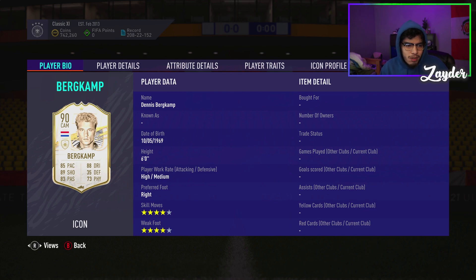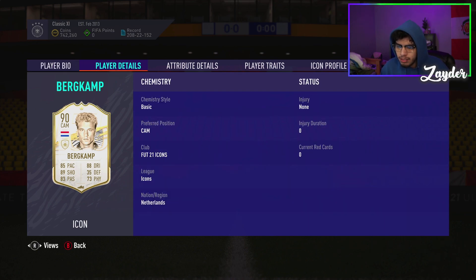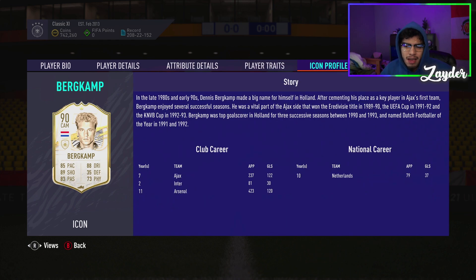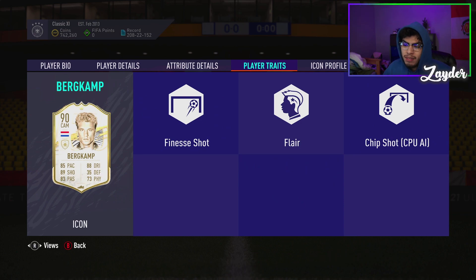Four-star, four-star, high/medium work rates at six-foot tall for Dennis the Menace — pace solid, shooting great, passing solid, dribbling good, and stamina isn't great but it's usable. It's not a bad card. I think if you complete it, it's a good card — it's just not end-game. It's gonna get you to around just before Team of the Season, so maybe February or March. I'd say only get him if you're a real Arsenal or Dutchman fan. He has the finesse trait too, which isn't bad.